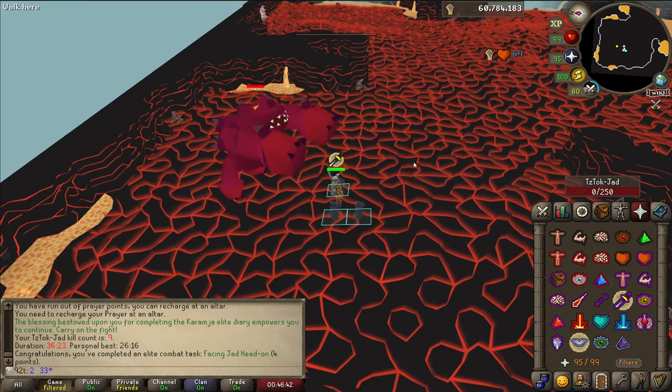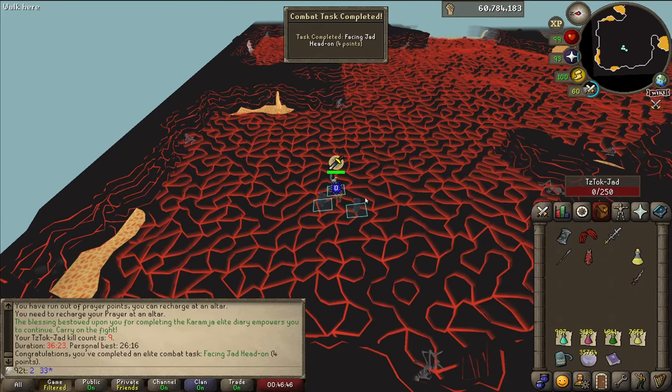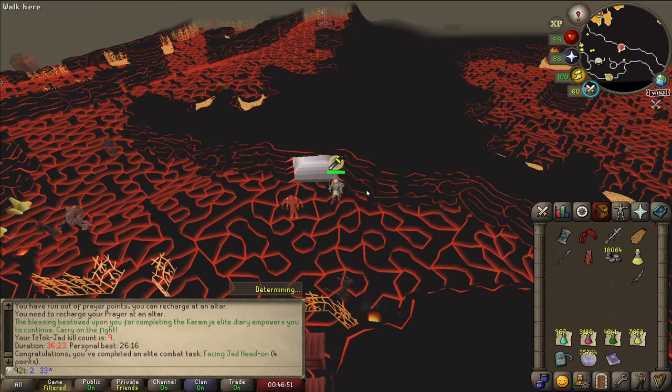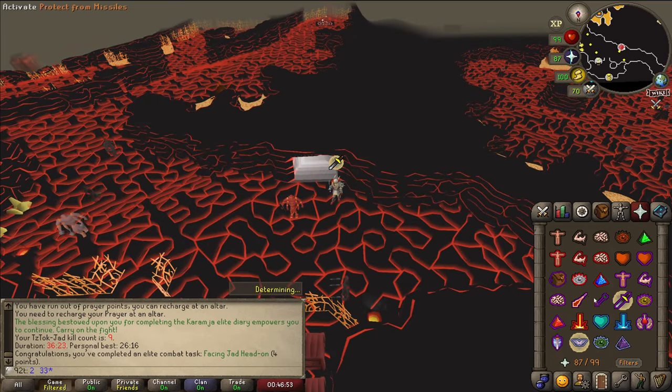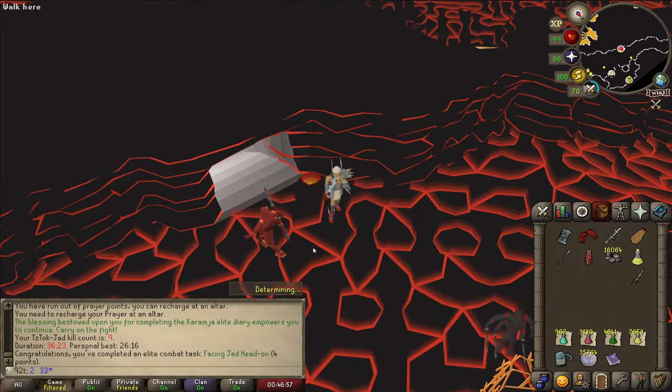We're giving the last hit to Jad and — Jad is dead. 'Facing Jad Head On' completed, very nice. We were running a bit low on supplies actually. I had noted pots and I was using brews and a bunch of different spec weapons but it was cutting it kind of close with supplies.